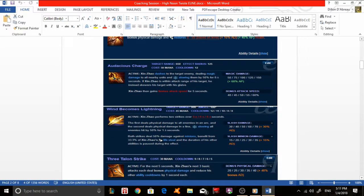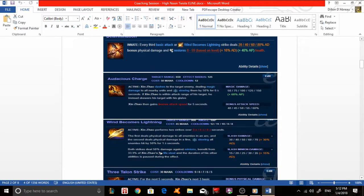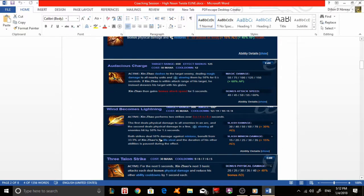The W's first strike deals physical damage to all enemies in an arc, and the second deals physical damage in a line, slowing all enemies hit by 50% for 1.5 seconds. Basically, this means you can apply a slow to the jungle camp you are clearing, decreasing the speed at which it can damage you — essentially CC'ing your camp. This is beneficial when clearing in the jungle and is the most likely reason why challenger players max W first.